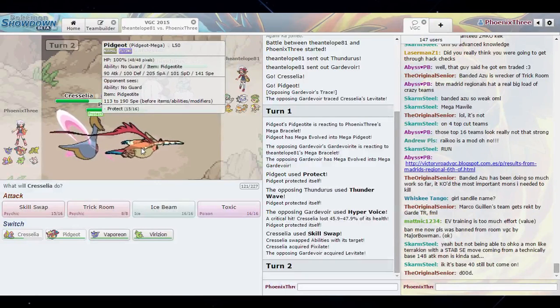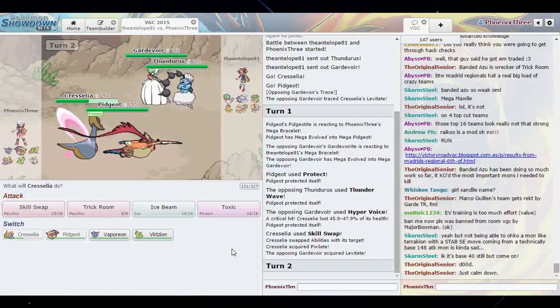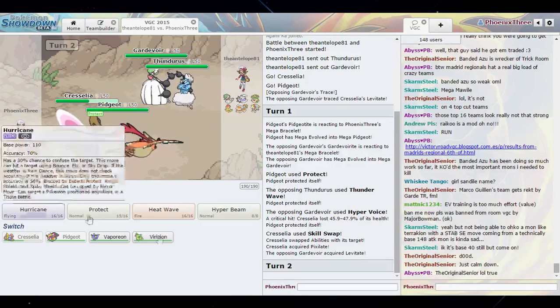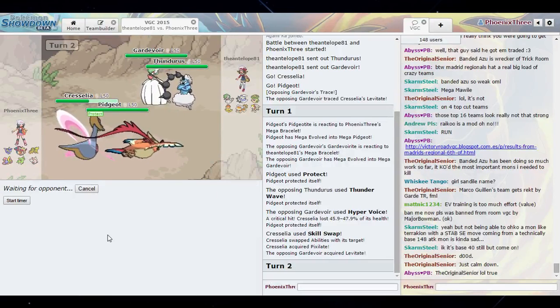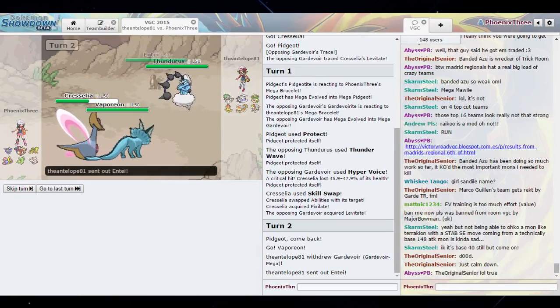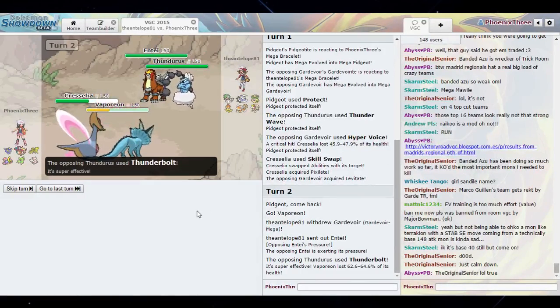Wait — no, I'm not a Fairy type, I don't get double STAB, but it does boost the power though. Actually I don't think it boosts as much as it would with Normal STAB, so never mind. Alright, so what was the play here? I think I switched into Vaporeon — I'm gonna do that, Toxic and bring in Vaporeon. I'm not sure what I want Pidgeot to do. Okay I'm fine with that. Of course I switched it into a Thunderbolt.